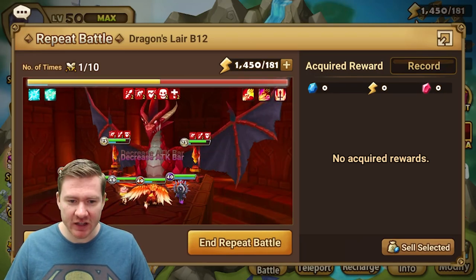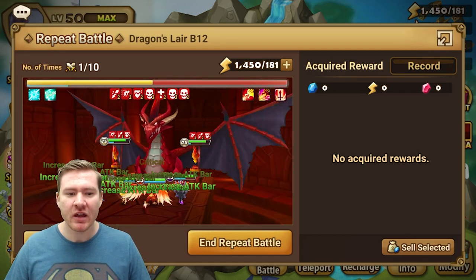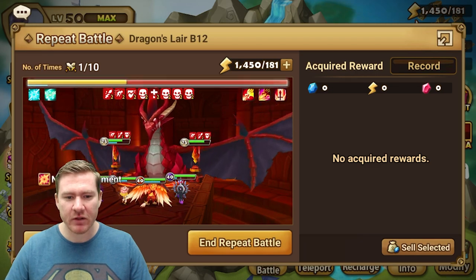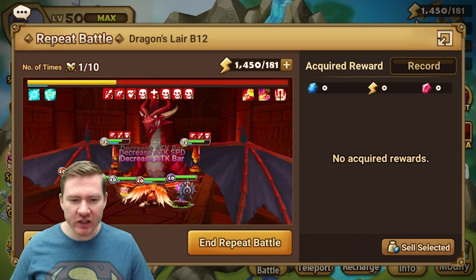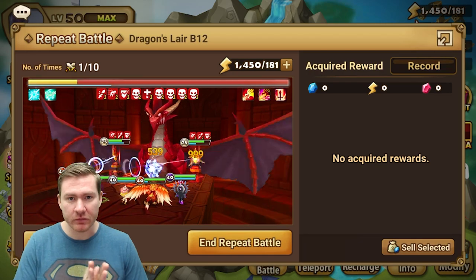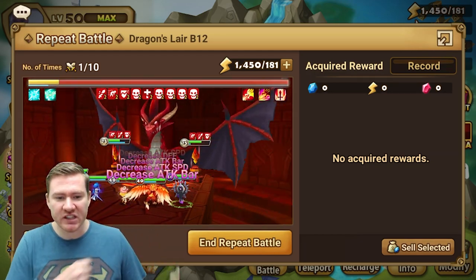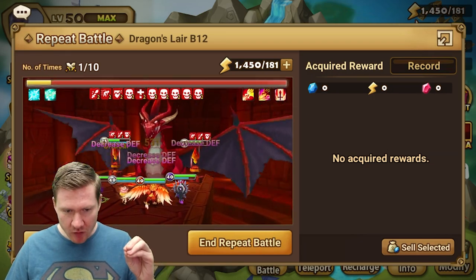Hey everybody, what's going on? We have finally settled on what seems to be a 100% success rate Dragons B12 team that is really not that hard to come by. You're really not early game anymore if you're at Dragons DB12 and you're ready to start farming it — you are kind of working your way to mid-game. So if you've been struggling to do this, don't be downing yourself. It's a very hard dungeon. And even though it is the next progression from Giants, Giants is kind of an easy problem to solve now. I've got a video on early game speed Giants as well — I'll card to that up there if you haven't seen it. You will have probably needed to do that for a while before you're at this point.